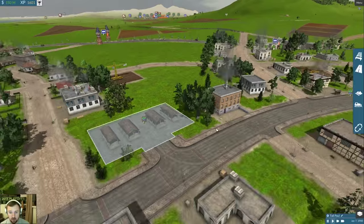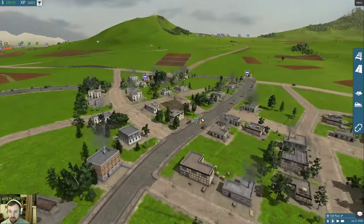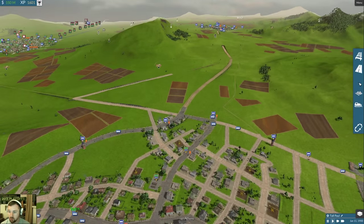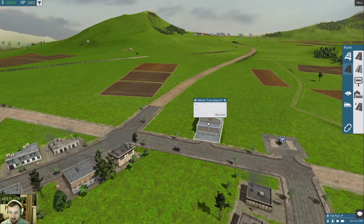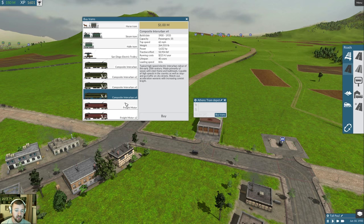Interurban travel is going to happen. I've connected my downtown stations. I have some nice trams downtown and we're going to build out. Let's look at it - go to stations, trams, build trams, check it. Composite Interurban - thanks Paul for the comment. This was a mod that was a must-have, it's going to be really really cool.